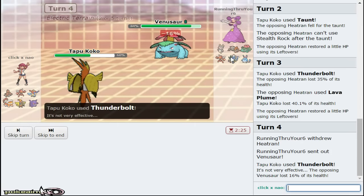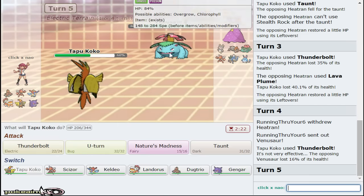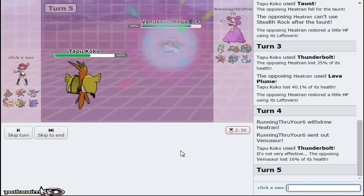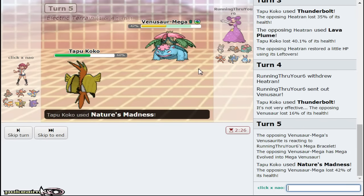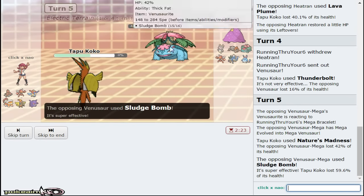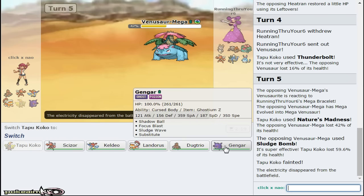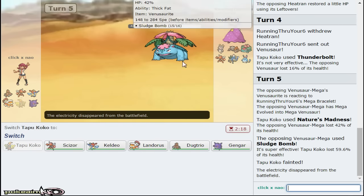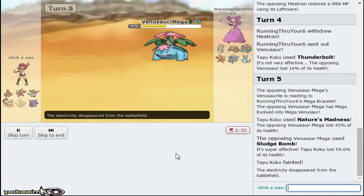This is also one of his few Gengar switch-ins - not the best Gengar switch-in, as I'm a very bulky Tapu Koko. Being able to get this damage off for the purpose of clicking Shadow Ball later is great. Now I kind of regret not going for U-turn turn one as I would have been able to trap Heatran with Dugtrio. Now Venusaur is gonna come out - hit it with Nature's Madness to weaken it for my Gengar, as it knocks me out with Sludge Bomb.